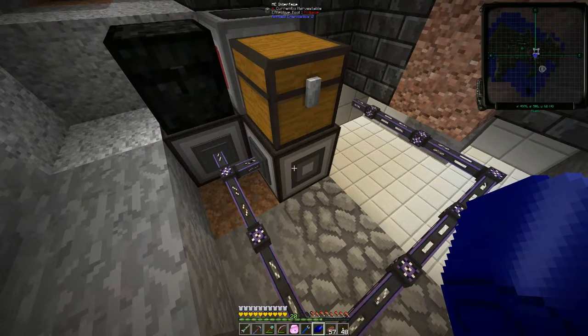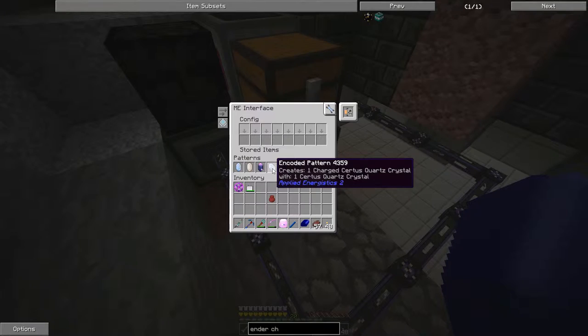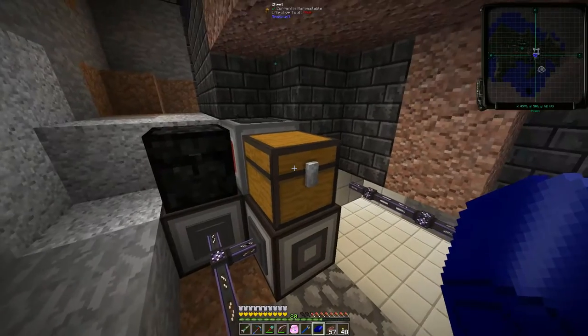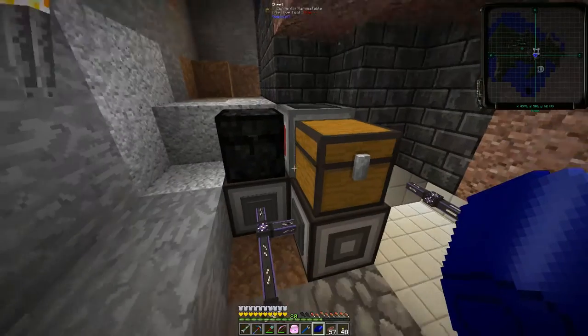Next up, we've got two interfaces that are the primary drivers of this whole setup. We've got recipes in here for Fluix, charged certus quartz, and pure crystals, plus another interface for the calculation circuits and processors. Both target different chests, which helps with processing in the inventory manager. The trigger checks every second and runs through all of these groups, and any outputs from those groups flow to our ME interface.